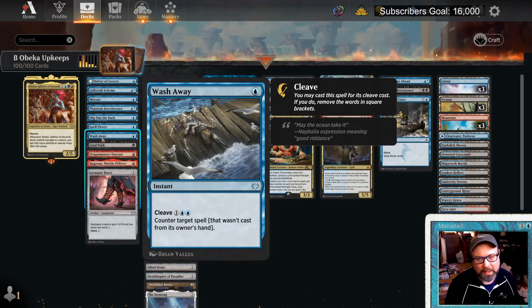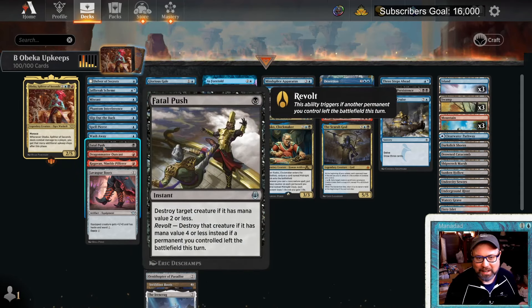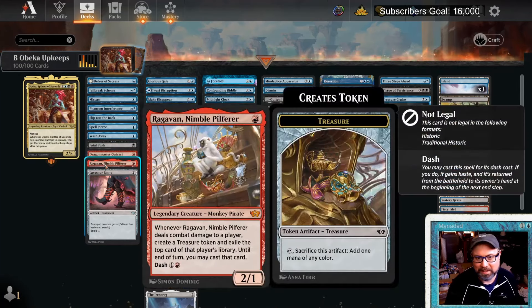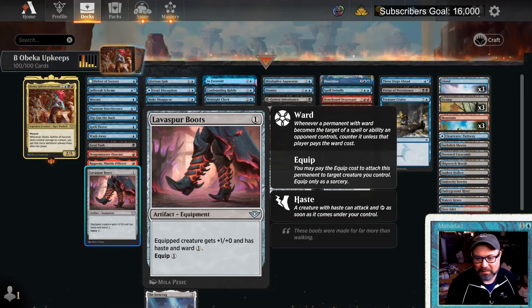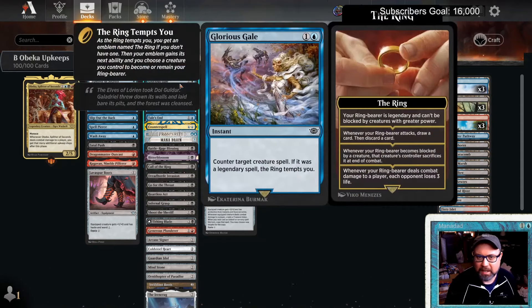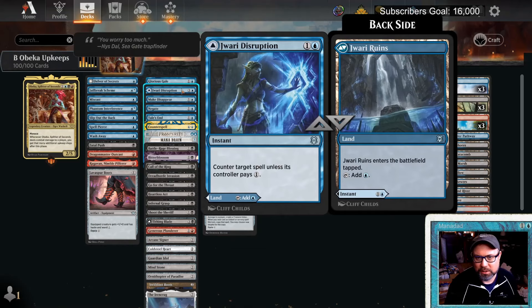Fatal Push is good effective removal. Dragon Master Outcast is great — beginning of your upkeep, if you control six or more lands, create a 5/5 red Dragon with flying. The plan is to get to six lands, cast Dragon Master Outcast, hit with Obika, and make a ton of Dragons. Ragavan for a little ramp. Lava Spur Boots gives ward one and haste — haste is great with Obika so people aren't expecting the attack.